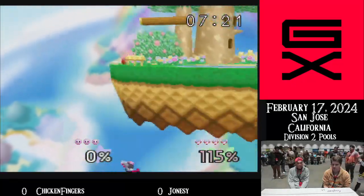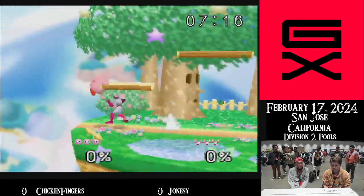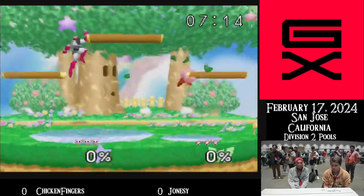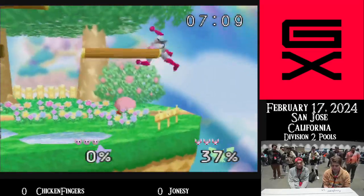That should be it — that should be a whole ledge. Don't need to do anything fancy. Nice, back to neutral. That looks like a shield jump, but I'm pretty sure it was just a fast jump.